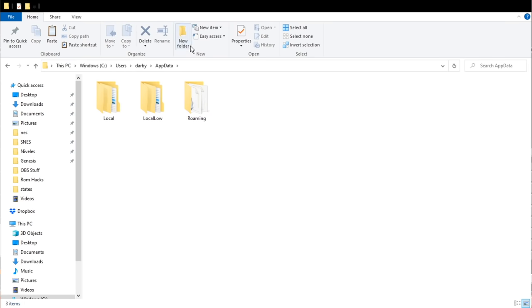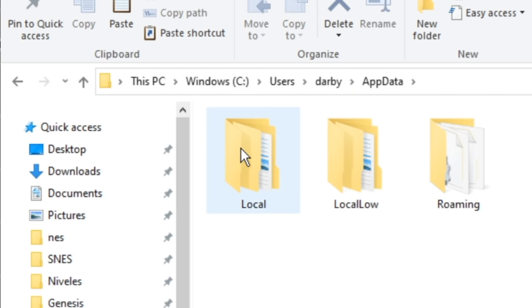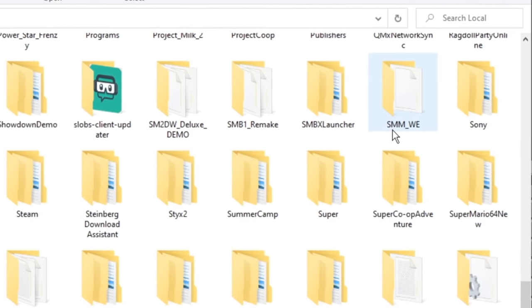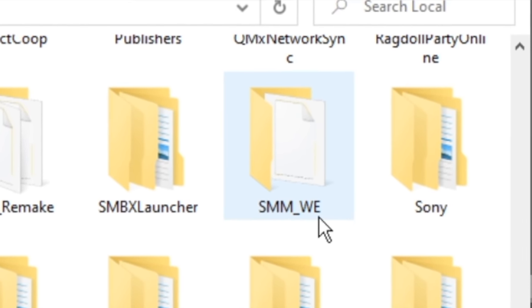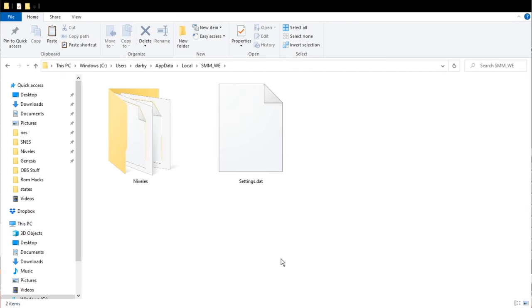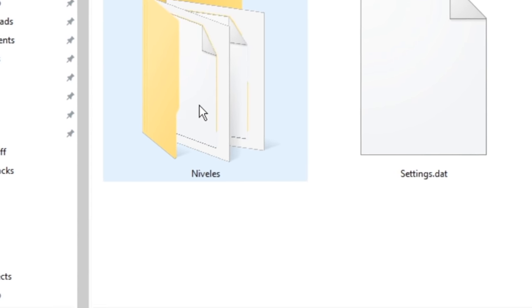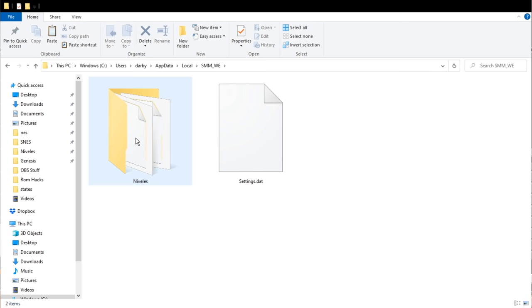Once you're in your C drive, look for a folder called Users, double click on that. Then click on your name, and navigate to a folder called App Data. Once you're in the App Data folder, double click on the local folder. In the local folder, if you look hard enough, you'll find SMMWE — Super Mario Maker World Engine — and double click on that.